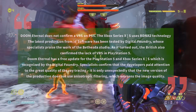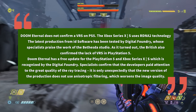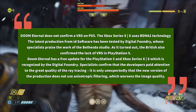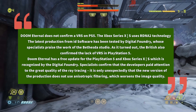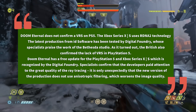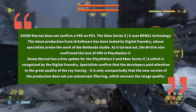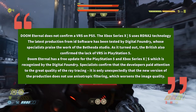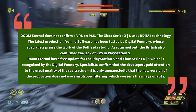Here's what's said in the article: Doom Eternal does not confirm VRS on PS5. The Xbox Series X/S uses RDNA 2 technology. The latest production from id Software has been tested by Digital Foundry, whose specialists praise the work of the Bethesda studio. As it turned out, they also confirmed the lack of VRS in PlayStation 5. Doom Eternal has a free update for the PlayStation 5 and the Xbox Series X and S, which is recognized by Digital Foundry. Specialists confirmed that the developers paid attention to the great quality of the ray tracing. However, the new version does not use anisotropic filtering, which worsens the image quality.